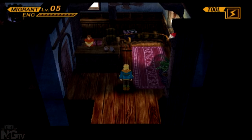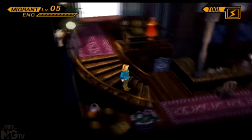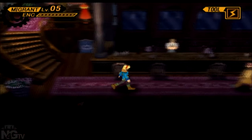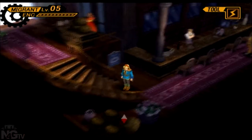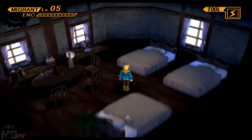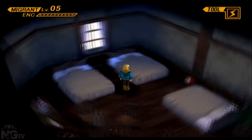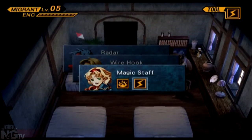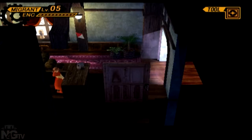I can hear those birds outside, I hope you guys can't. Before we head over to Giant's Cradle, I want to go to Volcanon Trap, but I also believe there's something that I'm missing in Rosetta Town, so I want to figure out what it was. I remember reading that there's something you can get in here somewhere.